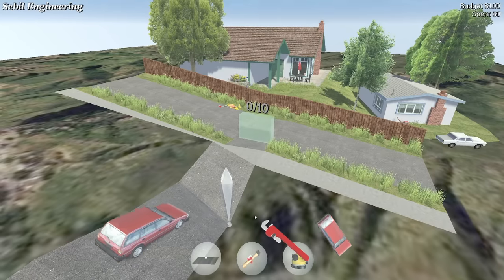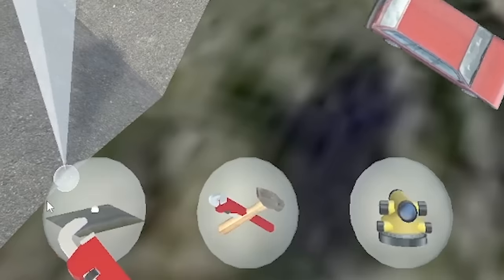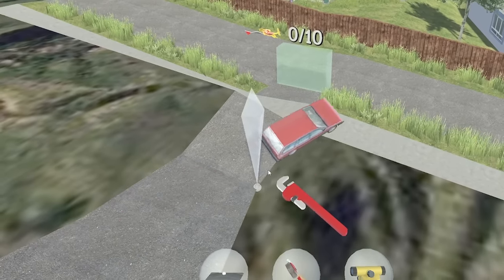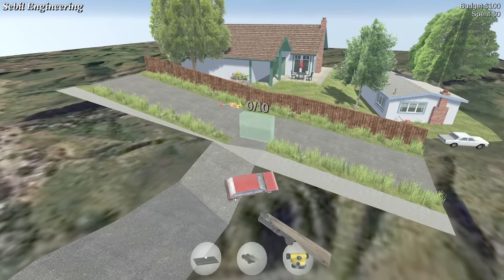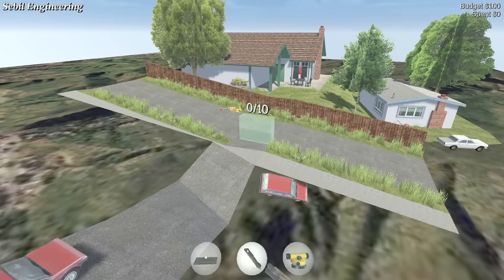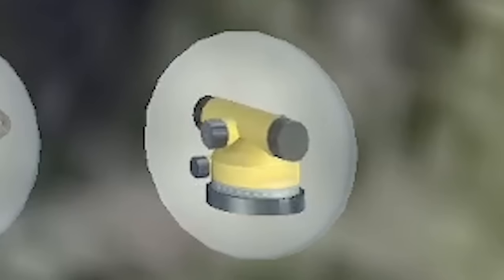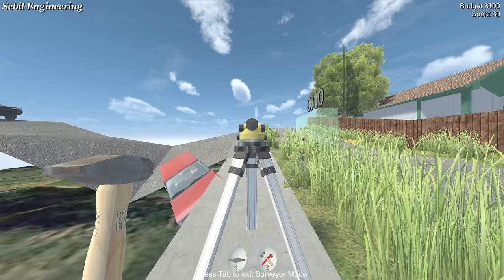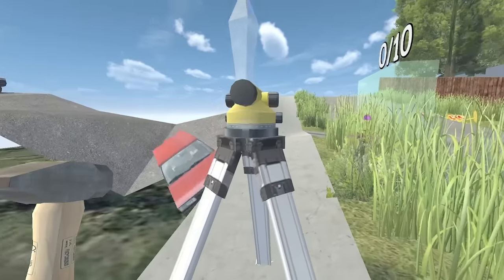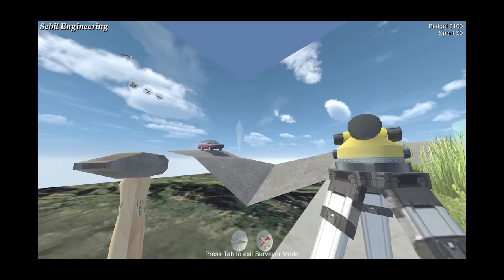This game, because it's a realistic civil engineering simulator, basically we've just got to fix roads. We've got a few tools down here — this one lets you raise the ground, and look, it changes where the cars go. We've also got a shotgun to explode them out of existence. And we have one of these, called a total station — you put this down and you totally look like you know what you're doing.